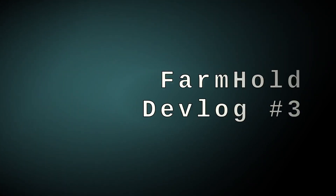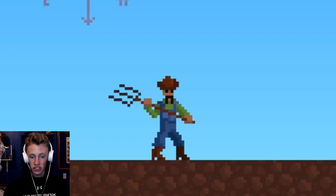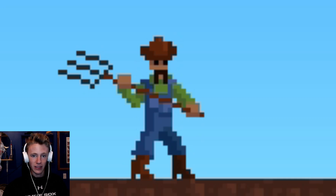Welcome to another thrilling adventure in programming and another devlog in Farmhold. My name is Marty. It's been a moment since the last devlog — about a month ago — and I noted a serious problem with the believability of the game. The player looks like he's either suffering from a full body charlie horse or he fell into the brine at the pickle factory and is actually a human pickle. Something must be done to get this player a little more lifelike. It was time for animations.